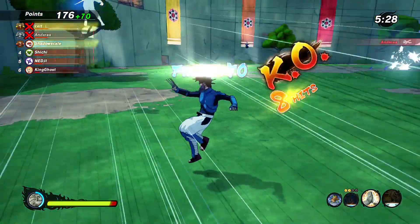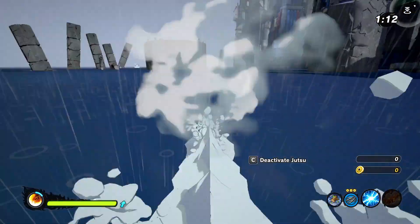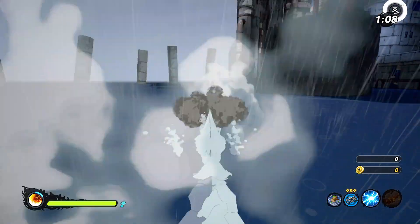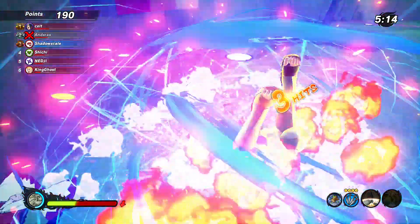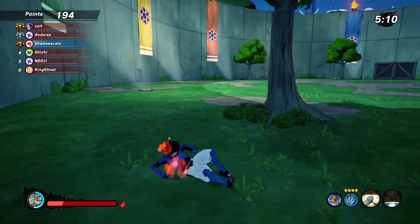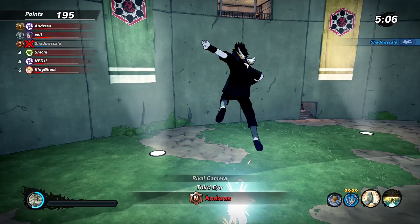Next we have the Hiding in Ash jutsu and then the Chidori. This was actually super fast. As you can see, Hiding in Ash and then we just speed through - Hiding in Ash is already a really fast jutsu, and then the Chidori. That's about 10 seconds, literally almost on the dot. So that's our fastest one so far - Hiding in Ash jutsu and Chidori at about 10 seconds.